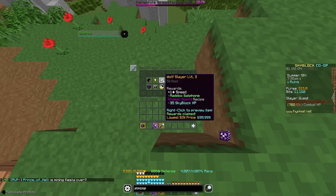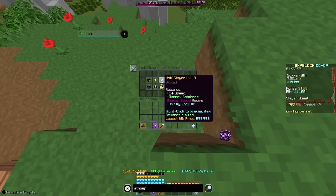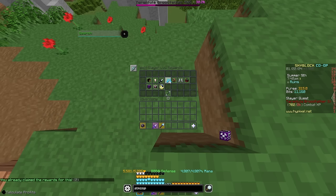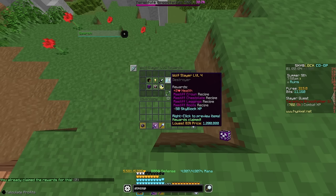Then at level 3, you get the Shaman Sword and also the Maddox Batphone unlocked, which is really useful for calling Maddox without having to go back to him every time. You will want to get this pretty early on into your profile, just for slayers in general — do this as soon as you can. Now at level 4, you get the Mastiff set, which we're going to talk about later. It is an armor set specifically designed for Sven Slayer.